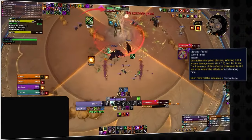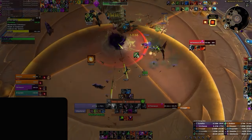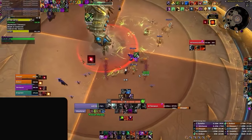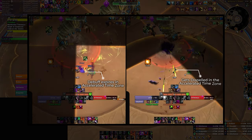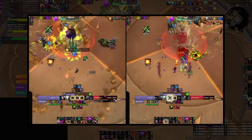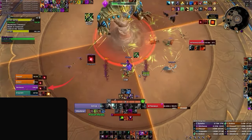The next mechanic is Chrono Faded, which puts a debuff on 2 random players that deals damage over time. When this happens, one player must make their way to the accelerated time zone to be dispelled, while the other player waits in the decaying time zone until the debuff is about to expire, then moves to the accelerated zone as it dissipates. It's important the debuff is dispelled or expires in the light zone, as the damage will occur in a quick flash, making it easier to heal, rather than hitting multiple times from a slow wave if dispelled in the dark zone. It's also very important that the player not being dispelled stays in the dark zone for the damage reduction until the final moment, as the debuff hits very hard.